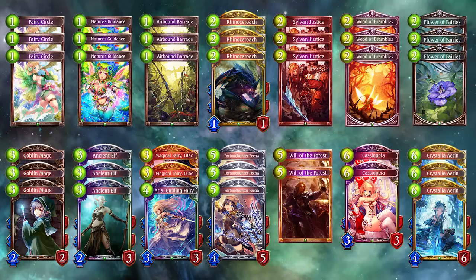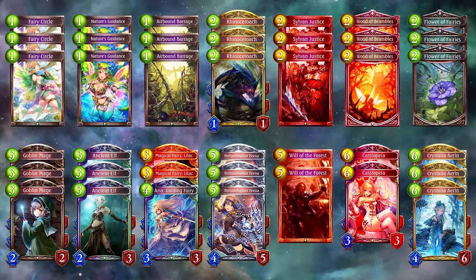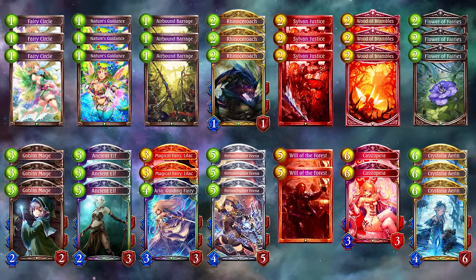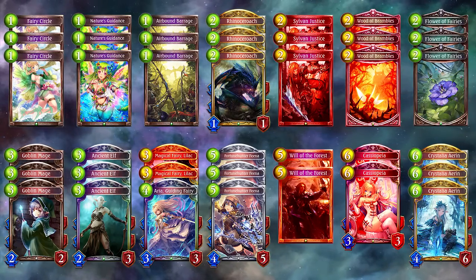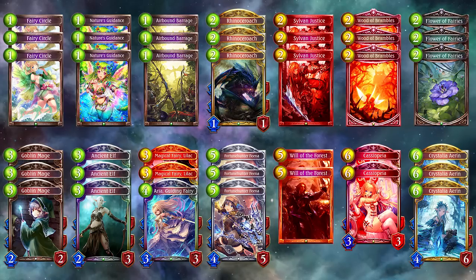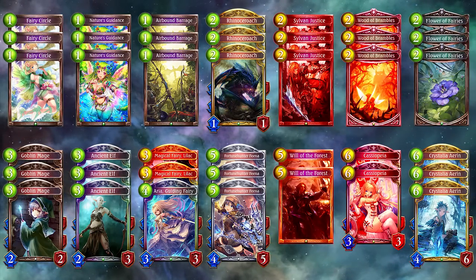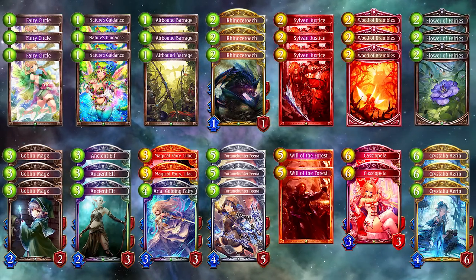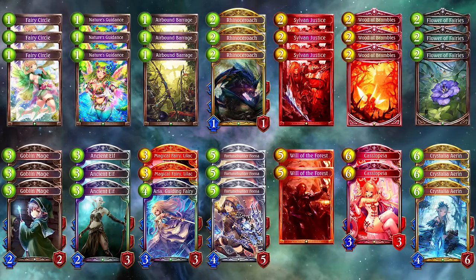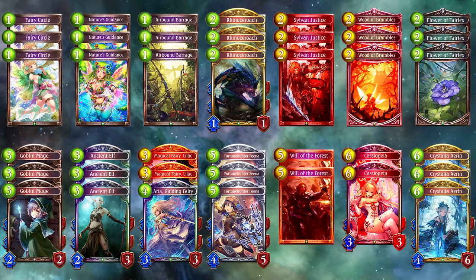The flex slots are the interaction because you have to adapt it to the metagame. This is Lilac, Cassiopeia, Will of the Forest, Angelic Snipe, and even Sylvan Justice. You have to play the removal that is good against the top decks at the moment. Since Shadowcraft Reanimate is currently a very strong deck, I would advise playing more Lilac, and if it gets nerfed then you can switch to Angelic Snipe to fight the aggro decks and be able to MTR your hand faster.